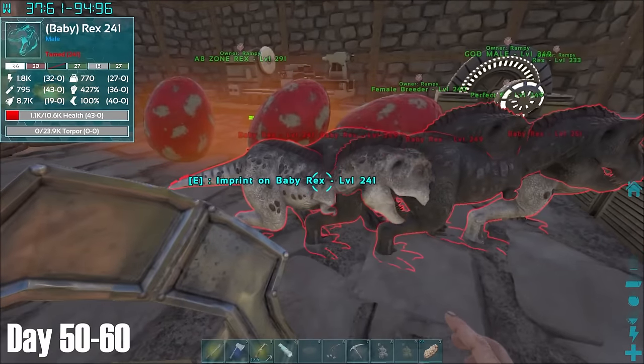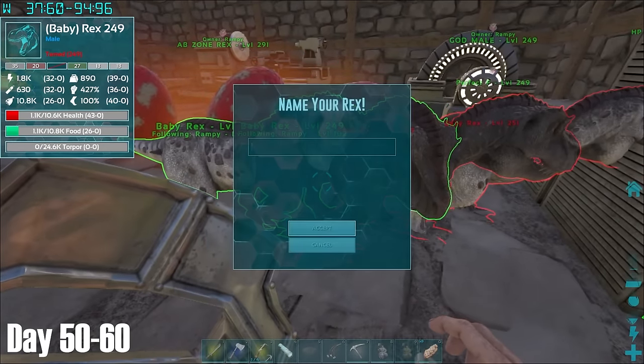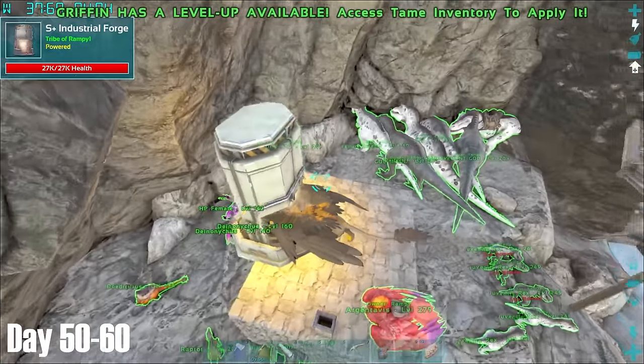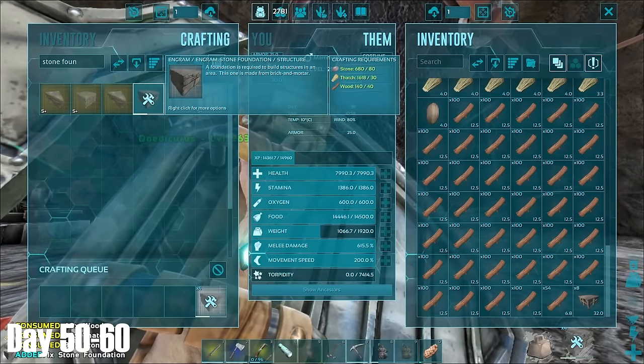Returning to base, I had another Rex hatching session. In order to do the bosses, I wanted to make sure I had 15 plus imprinted Rexes with the best stats, as if I went in underprepared I would have no second chance. I then finally decided to place down the industrial forge we had previously made, opting not to go for a full-on crafting station as I wouldn't have the time or need to utilise it.